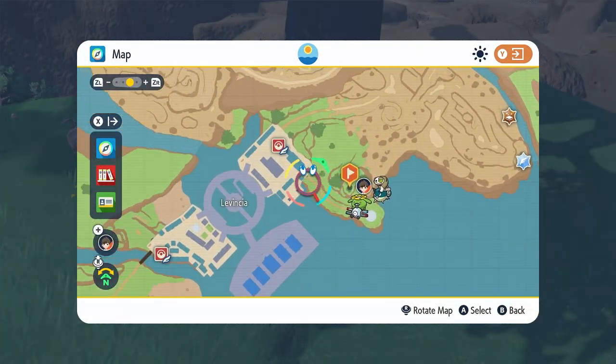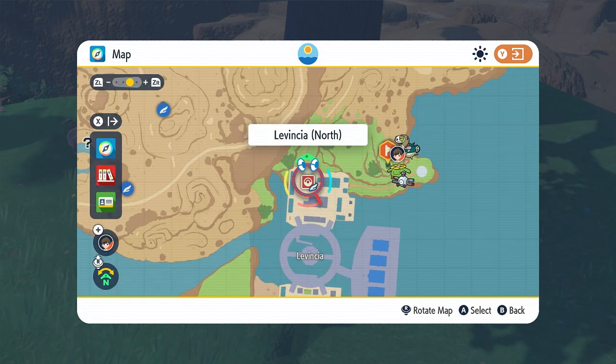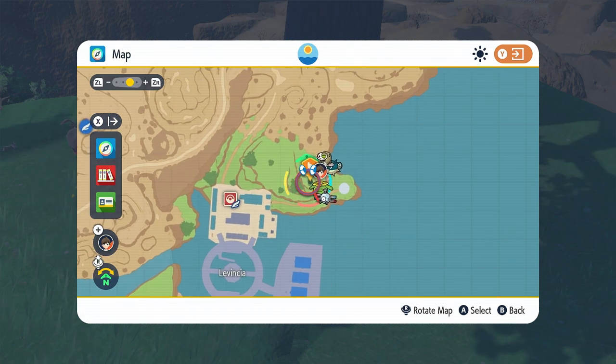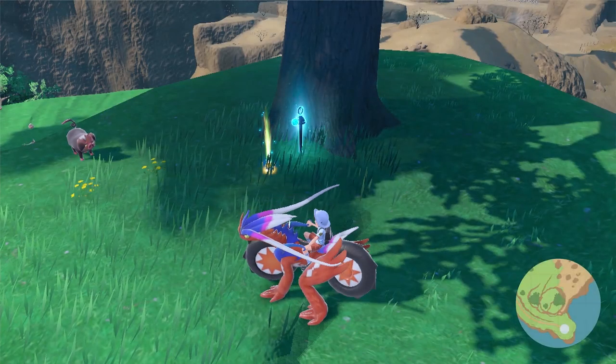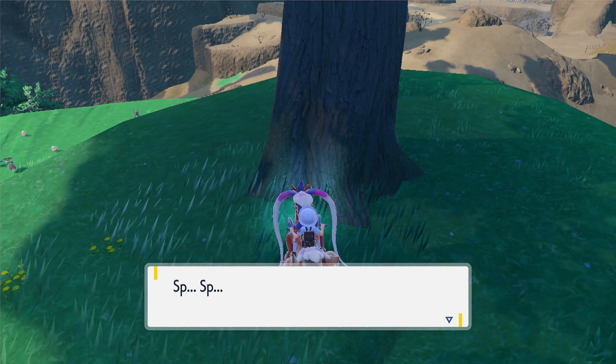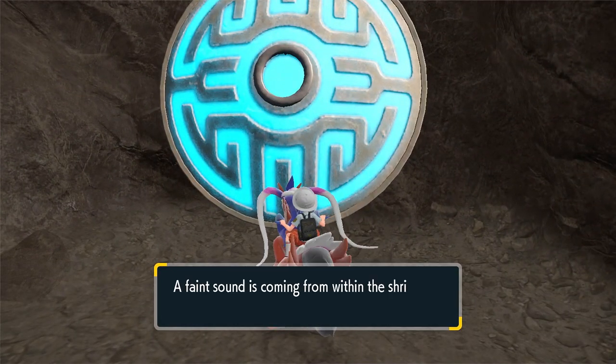The next spike: go to Levincia and fly to the north side of it. Go up the ridge and it's going to be at the very tippy top of this mountain right here underneath this tree. And there you have it — there's the cry for the legendary and the seal is now unlocked. Let's go ahead and click on the seal.